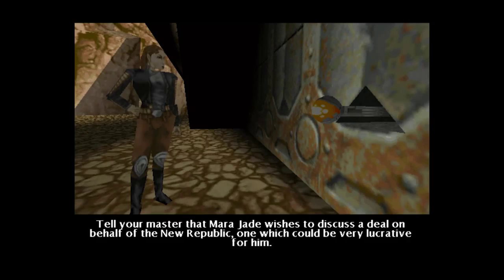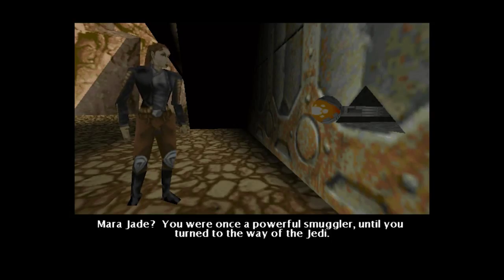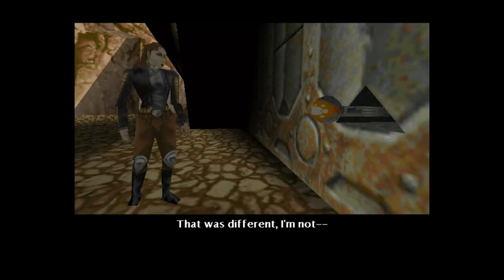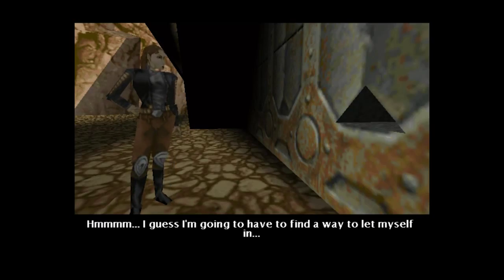Tell your master that Mara Jade wishes to discuss a deal on behalf of the New Republic. Oh Mara, you're so sassy. That didn't go so well. I guess I'm going to have to find a way to let myself in.